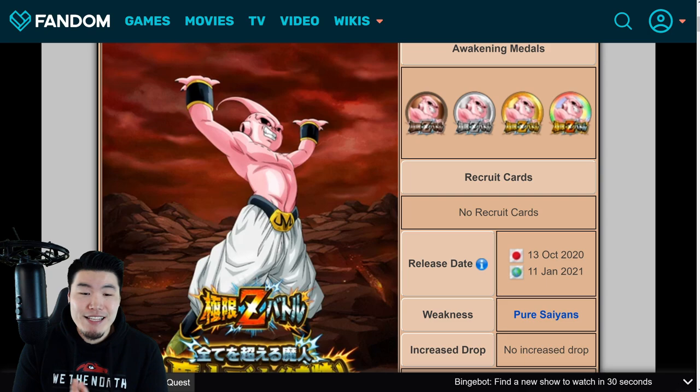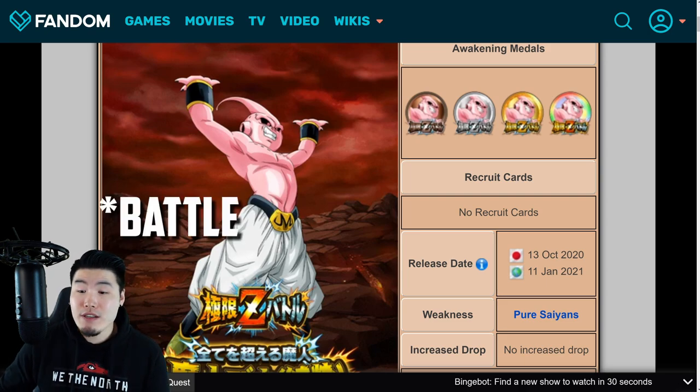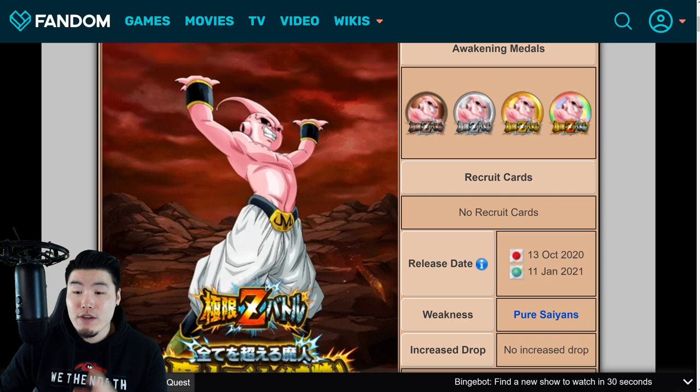Let's start with his Extreme Z Area event first. As you guys can see, it first dropped on JP on October 13th, 2020, and it's coming out on Global on January 11th, 2021.